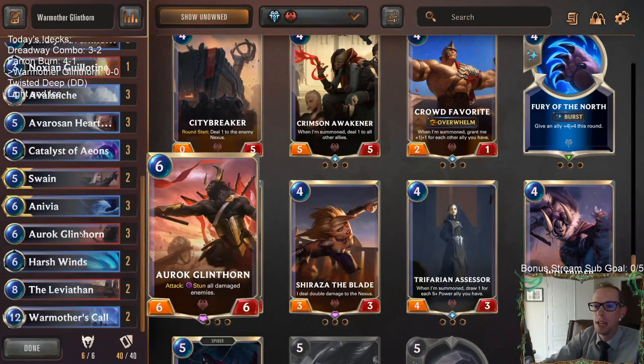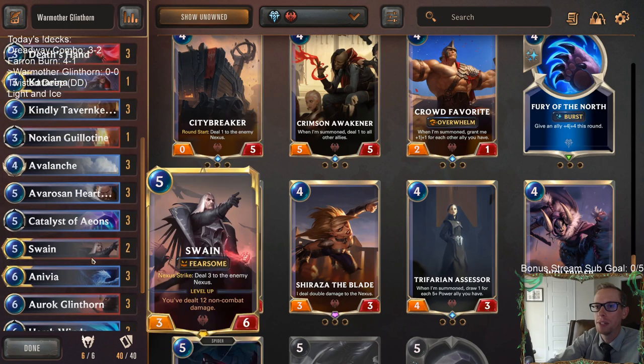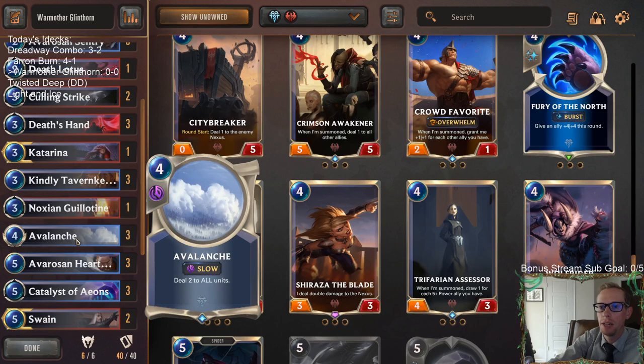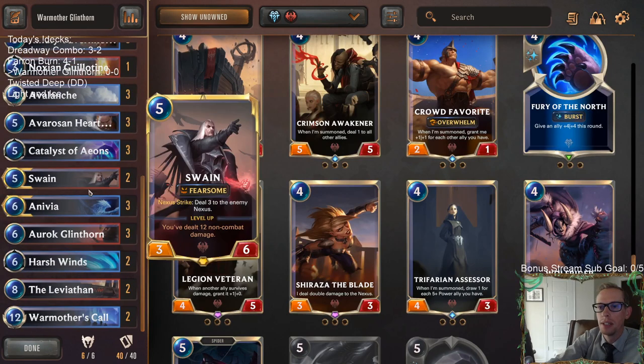As far as an Auroch Glinthorn deck goes, this is definitely the most success we've had with Auroch Glinthorn. You have Warmother's Call to go along with Leviathan and Swain. Leviathan is a play trigger to draw the Swain, but putting an eight-drop Leviathan into play off Warmother's Call is still great even if you don't get to draw the Swain. We're going to be trying to stun or damage all the opponent's enemies with Avalanche and with Death Lotus - this is the new card I'm playing instead of Shun Poe.